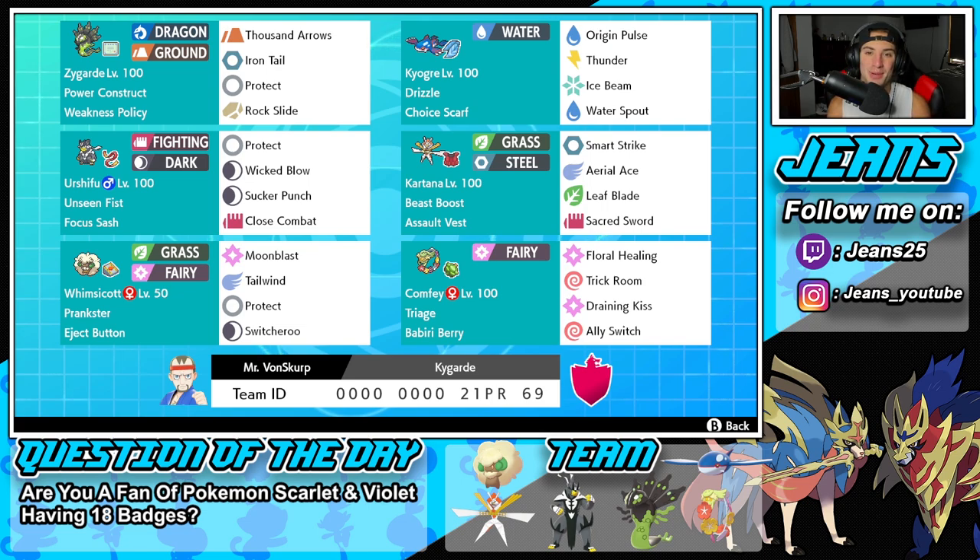Let's get started with today's team preview. Starting off in that top left corner, we have the one and only Zygarde. Zygarde is definitely underrated, considering he is very weak to ice type Pokemon. But if you're going up against a team with no ice moves, he can really thrive in the Dynamax format. He's got Power Construct as his ability, Weakness Policy as his item, and Thousand Arrows, Iron Tail, Protect, and Rock Slide for his four moves.